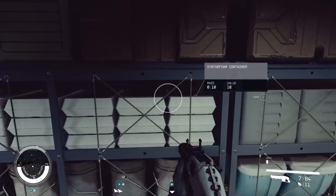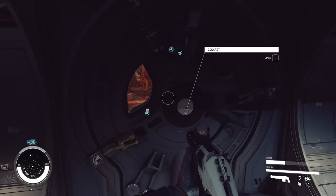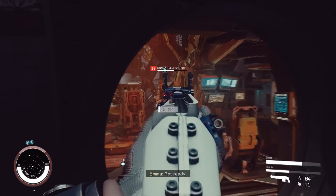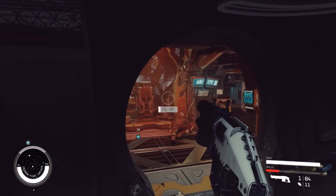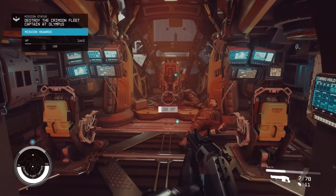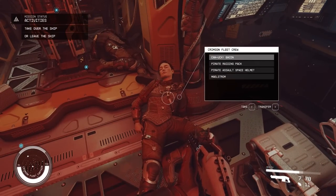You need to search every level and every room. I also look around if there's any juicy loot to steal. That's all the crew dead. That was a mission ship as well, and it will tell you in the top left if you want to capture the ship or leave it.